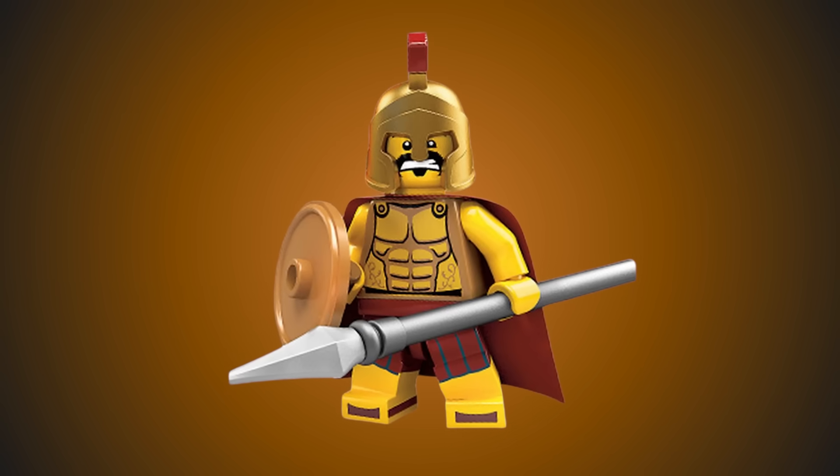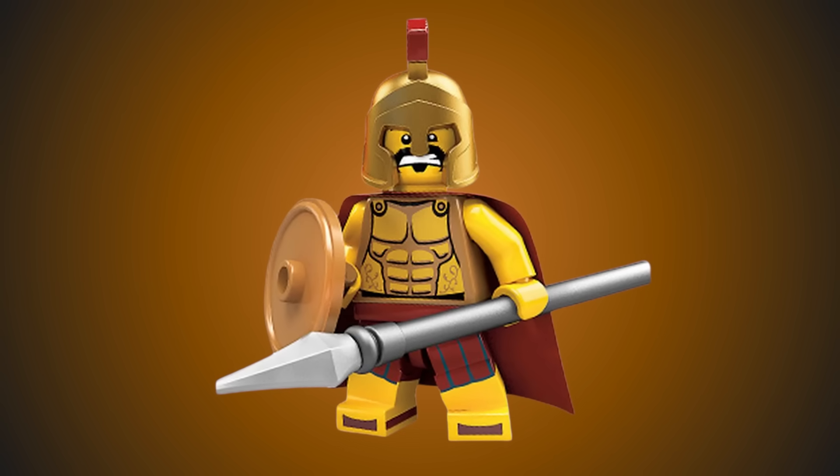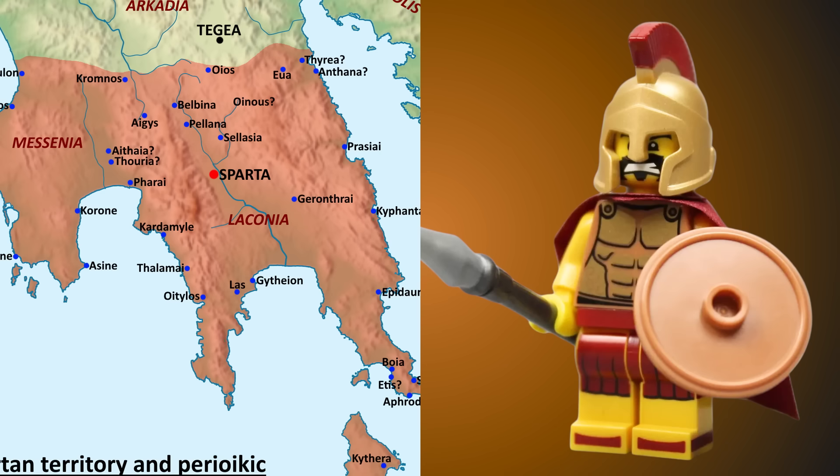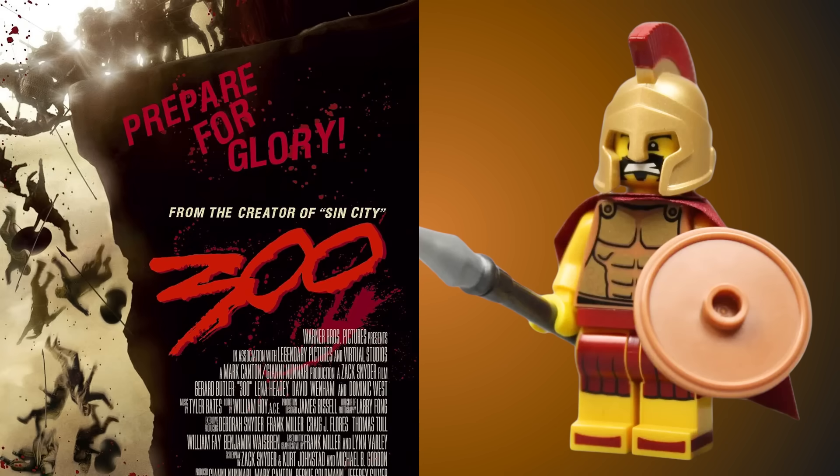Even with all the mythical creatures, there are still a lot of real historical minifigures you can use for both Greek and Roman culture. For the Greeks, the Spartan Warrior came in series 2. In Lego Universe he's called Achilles Plutarch. The Spartan is based on historical Spartan warriors from Sparta, a prominent city-state in Laconia in ancient Greece. Most people know them though from the 300 movie.